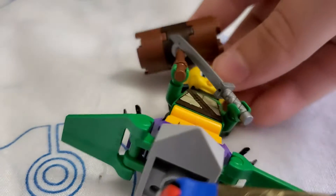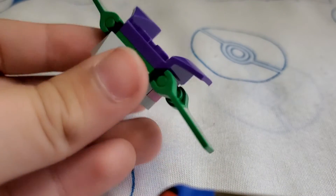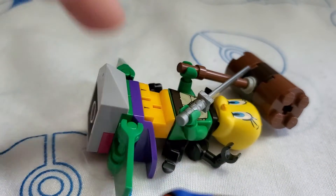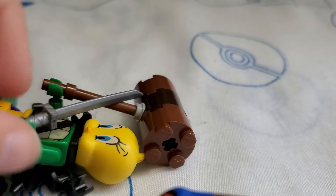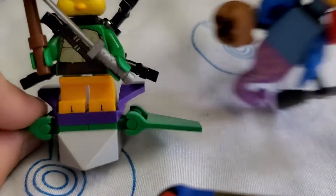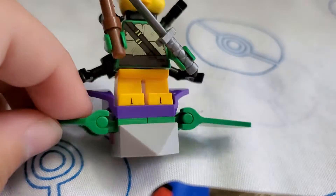Next one, we have Monster Tweety — this one is kind of like Roadrunner. We have the Green Goblin's sort of drone thing. Then we have the Ninja Turtles torso, Tweety's legs, Tweety's head, the Outriders forearm attachment. Then we have Tweety's hammer and a sword there. Sort of like Roadrunner, sort of not. There's Monster Tweety.